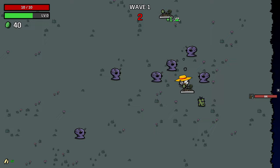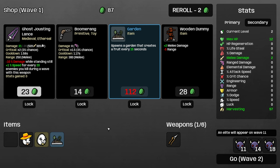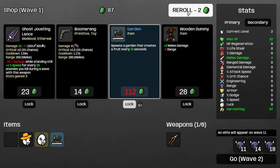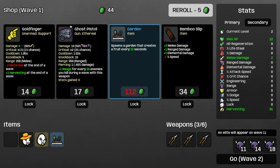We don't want to get hit because that will actually take away $87 on the first wave, which is outrageous. We'll take harvesting over everything. We don't need to lock the garden — I forgot — because it will always show up. So if we lock a garden, we'll see two gardens, which is like good info.